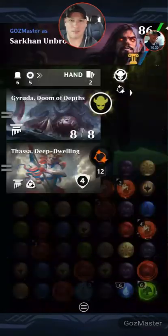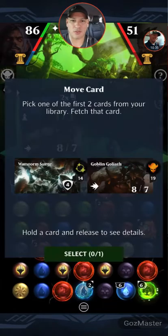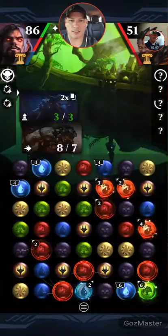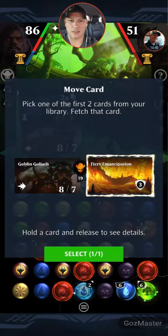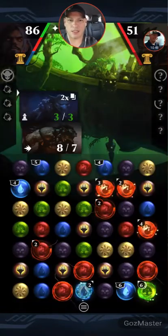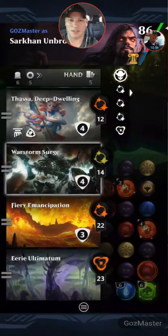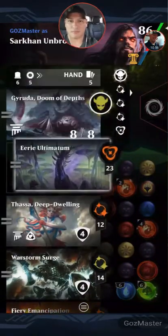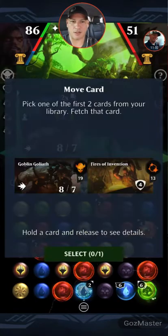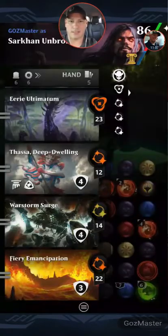Now we have Fiery Emancipation on the board, and because our Goblin Warlord has haste, he's actually doing triple or quadruple damage to opponent's planeswalker. Now we've got Gyruda. We're going to fetch our next card — we'll go get War Storm Surge and another Fiery, and we're going to get an Eerie — that's really what we want. So now we have enough to go in here and get that done. We can see what our next card will be. We don't need another Fire Emancipation, so let's toss it.